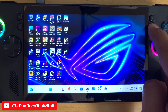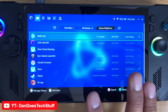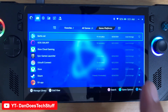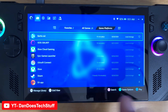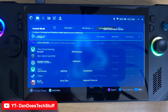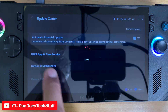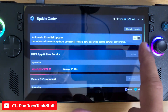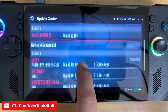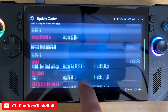You're going to hit Armory Crate and it's going to give you this menu here. This works for the ROG Ally X and also the OG Ally. You want to make sure all your updates are there — go to the cog wheel, your settings, and make sure all updates are set to on. If you haven't updated your system yet, go ahead and do that.